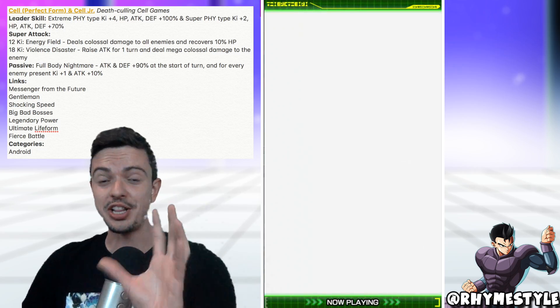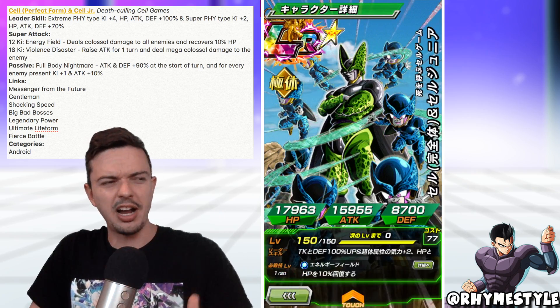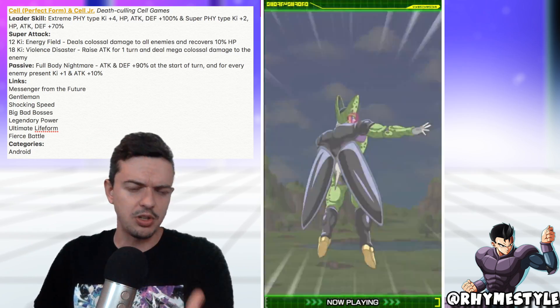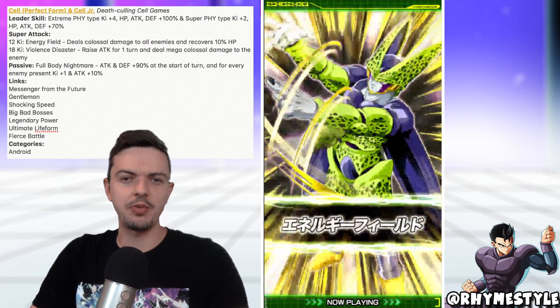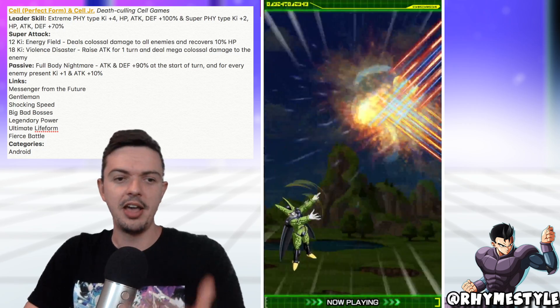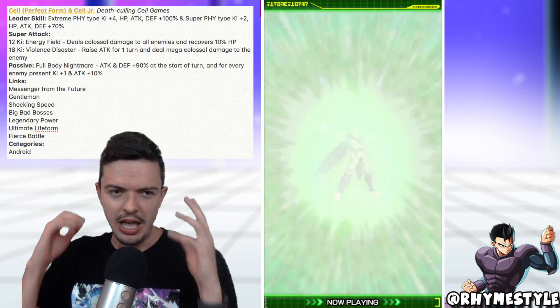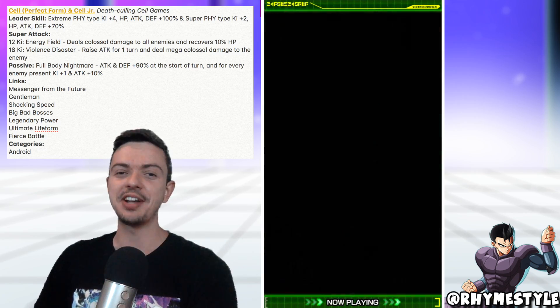I'm actually very impressed with what they did with Cell, because the last couple of LRs outside of Bardock have been kind of meh. The free-to-play LRs are always kind of questionable — they're great supporters most of the time, but I feel like Beerus specifically got kind of shafted. But this is how you do an LR. Attack animation is great, the card is beautiful, and the passive and super attack is just literally spot on. Akatsuki, you guys have done yourselves with this one.